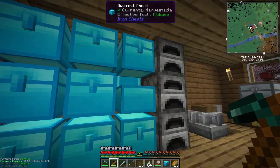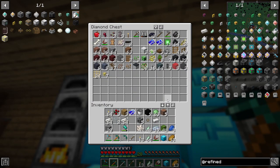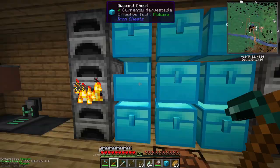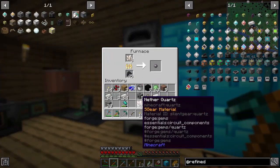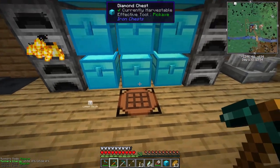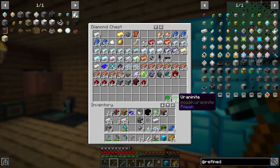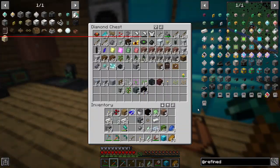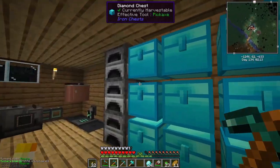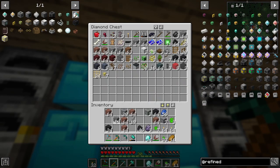We have more quartz, so I'm not an idiot. This whole process of looking through all the chests to find stuff — that ends today because I am sick and tired of it. All the quartz goes in there. We need diamonds and redstone — I don't have any diamonds. Let's go on a mining trip.